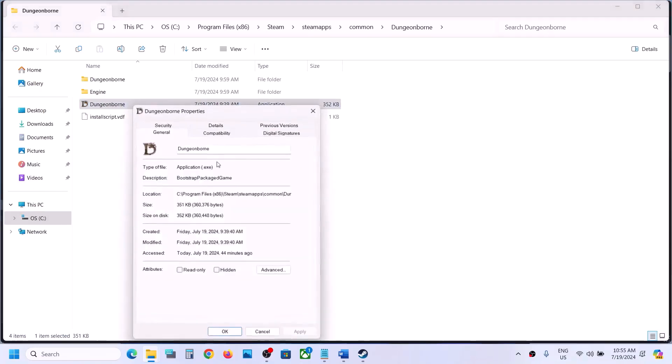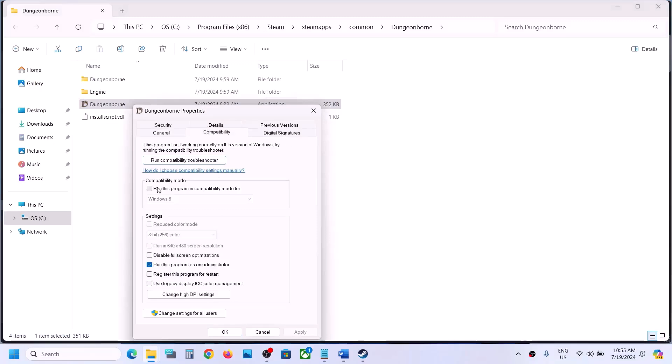If it's still not working, then go to properties once again. This time put a check over here, select Windows 8, hit apply, click on ok and then make a double click to launch the game from here. Still not working, this time you can select Windows 7, hit apply, click on ok and then make a double click to launch the game.